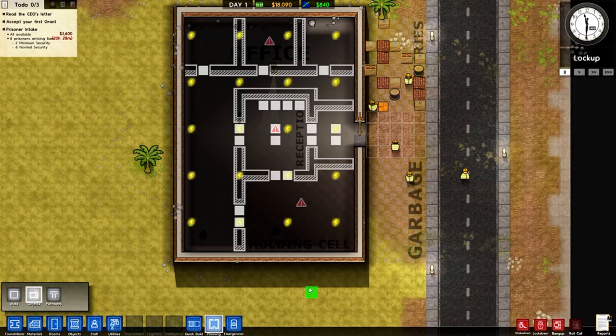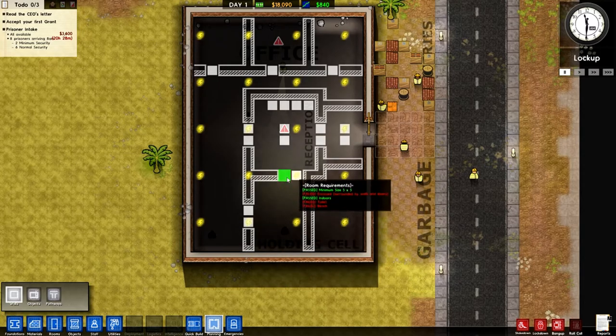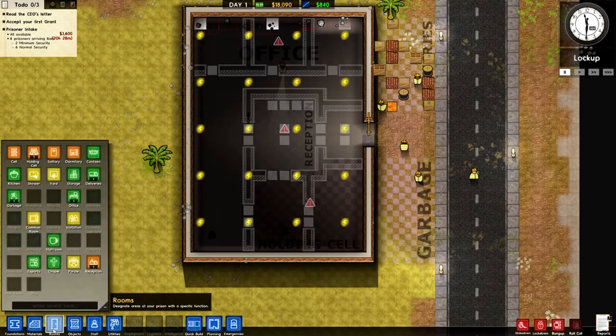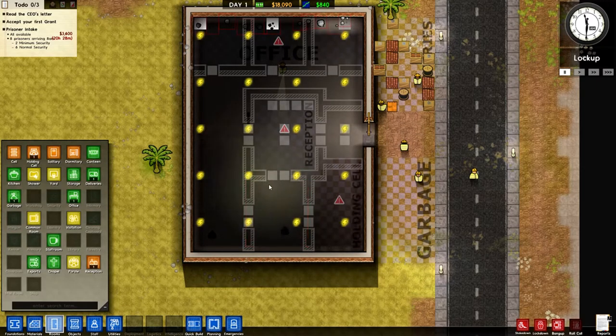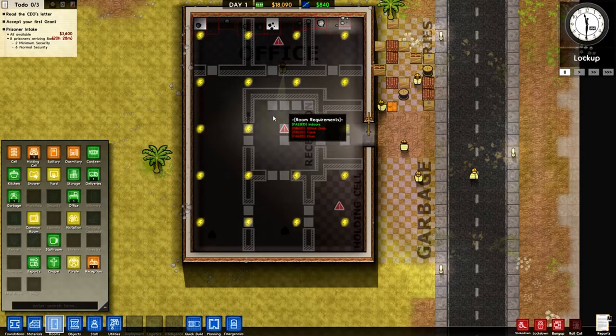Okay, so this is what I've gone for. We've got double doors at the front, two places for metal detectors, double jail doors all the way around. This is the holding cell — it's rather large. I'm wondering whether to minimize that down a bit, make that into a wall, and reduce the holding cell instead.